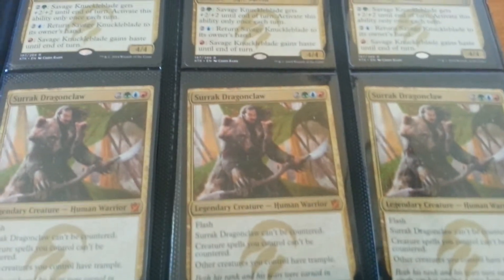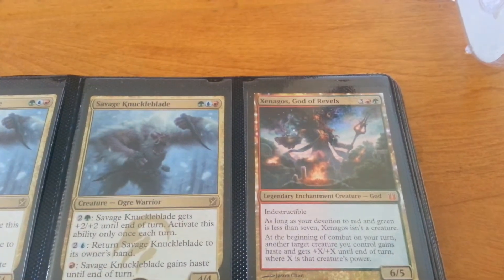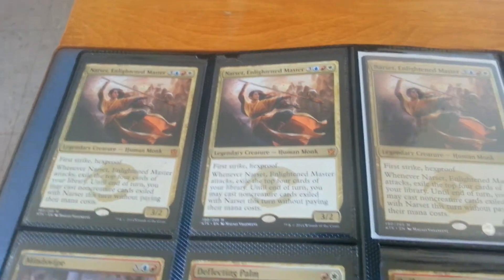I have five savage knuckle blades, a playset of monster blades, and two deflecting bones.